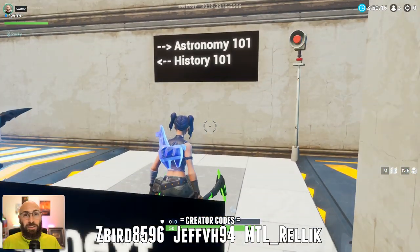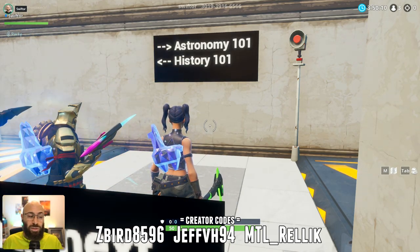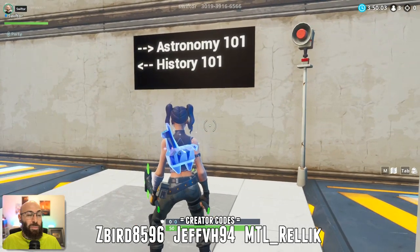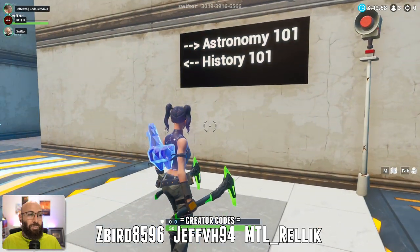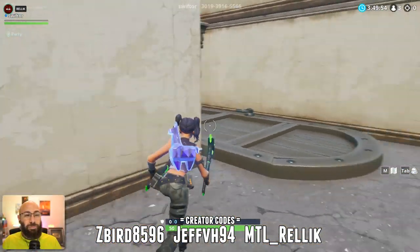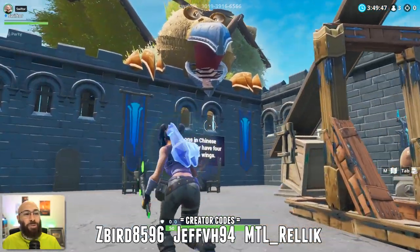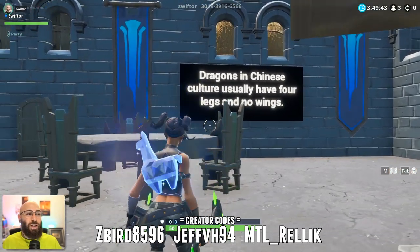A cool feature of the map is there are multiple paths — the ending's the same for everybody, but there are some zones you won't see if you only take one path, so there's replay value. You've got astronomy or history. Both the astronomy and history rooms were Z Bird's work — he banged out a lot of the rooms early on. So check it out — you've got a big griffin leaning over the map. The question here: dragons in Chinese culture usually have four legs and no wings — true or false?